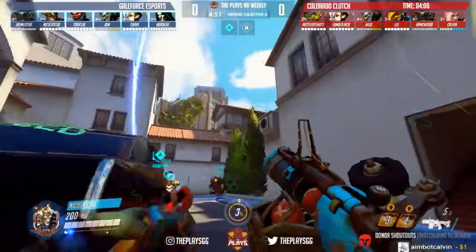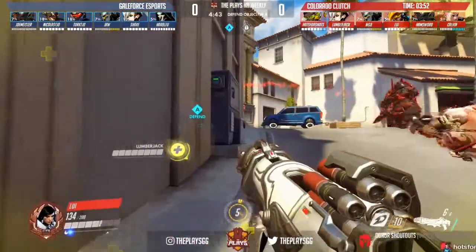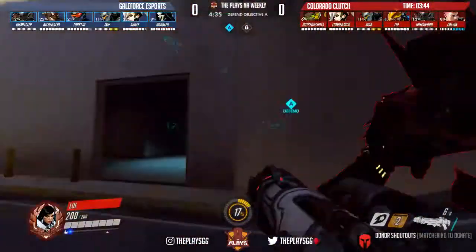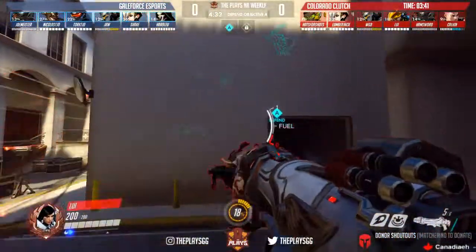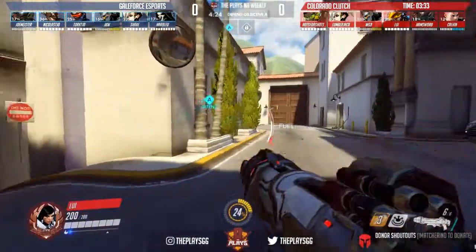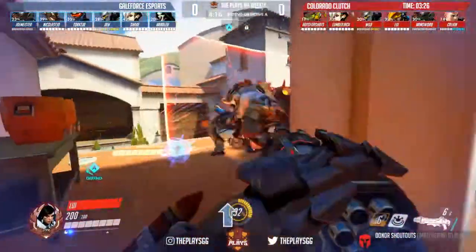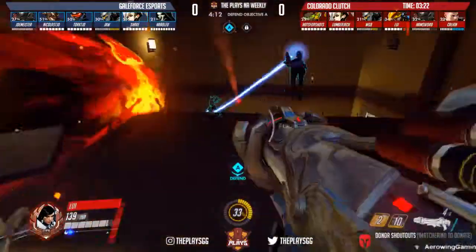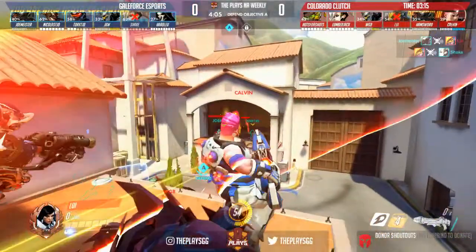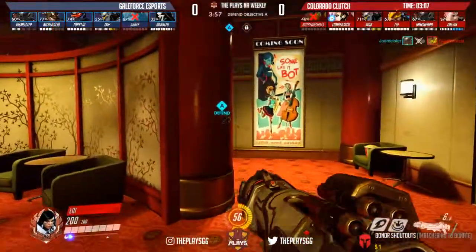I'm going to go ahead and spectate Louie on the side of the offense, playing Pharah. Nothing too crazy happening — no super rush tactic. They do need to not wait around too long with as little time as they're allowed to complete the map. Taking a few shots down at the Reinhardt but they really need to pick a route. Here's actually a three-tank composition coming out for the offense — two support and Pharah as the only real damage dealer. Only 3 minutes 8 seconds remaining.